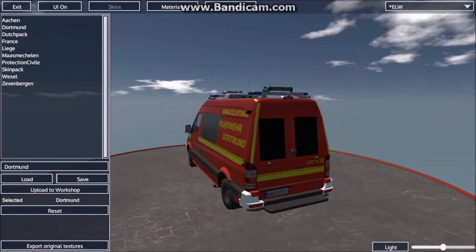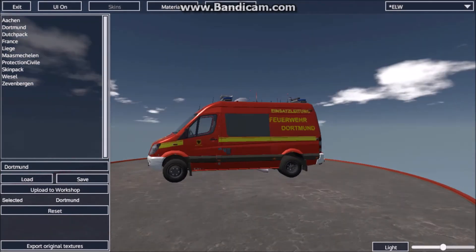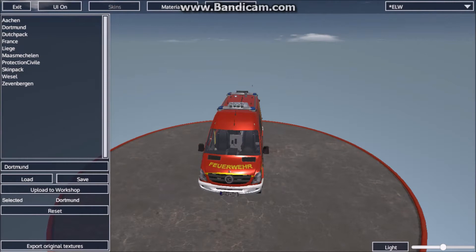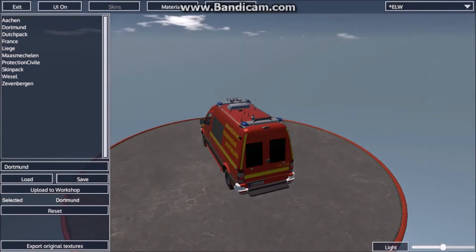This one has all the vehicles of Dortmund and all the clothing of Dortmund. But how do you make a skin pack and how do you skin? I'll make a tutorial on that one.